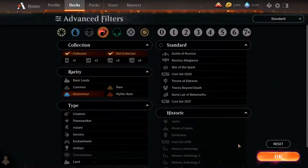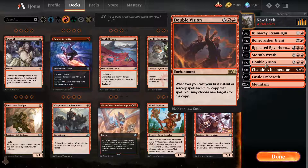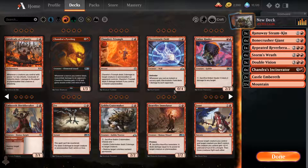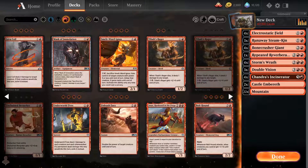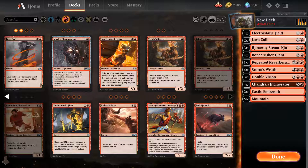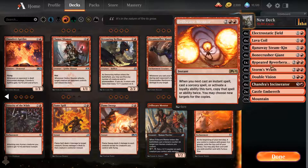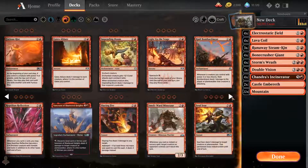Looking at the uncommon category, including creatures and ways to stall until we get Double Vision out. We also need a lot of burn. We can stall with Electrostatic Field — it's pretty good at stalling. We can play Lava Coil for creatures, and we also need something to hit the player directly. This deck is going to be very weird, so we'll just go for Double Vision rather than Repeated Reverberation.